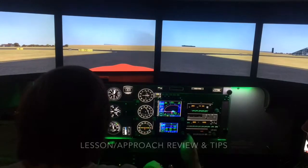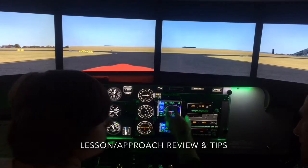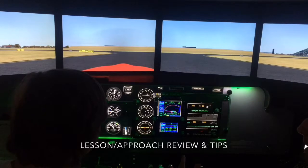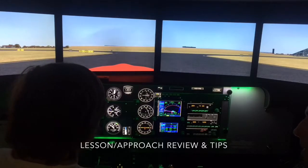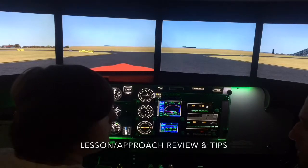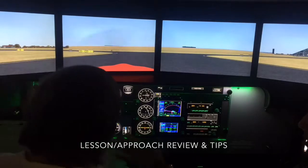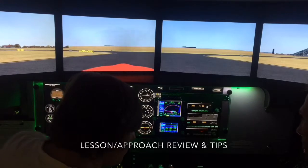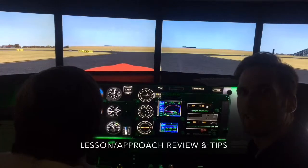Everything that you can do on the ground — set up your instruments: NAV frequencies, COMM frequencies — set it all before you take off so you have the least amount of workload in the air. If you have to fly the airplane, you don't want too much other stuff going on. If you do it on the ground, there's already one less thing to do in the air. Things can change of course, but not bad overall. Let's go through the approach steps one more time: when you approach the airport you start with the ATIS weather information. Thanks for watching and see you soon, bye.